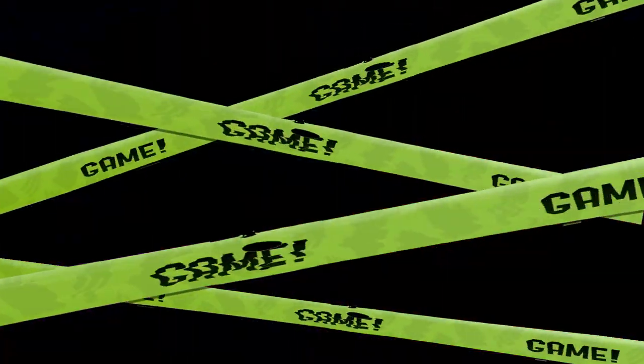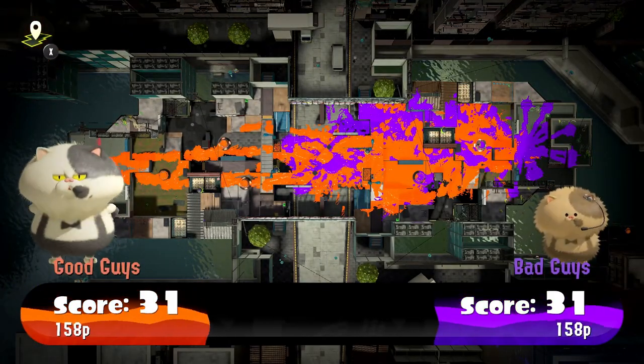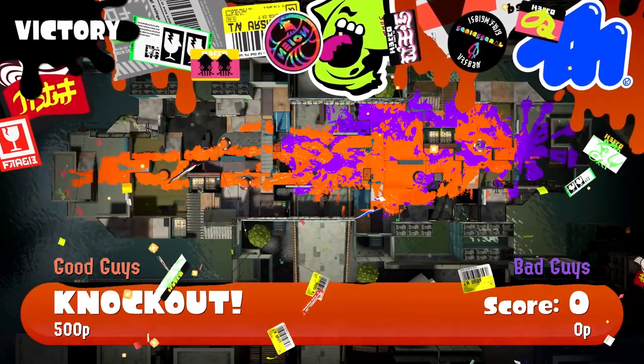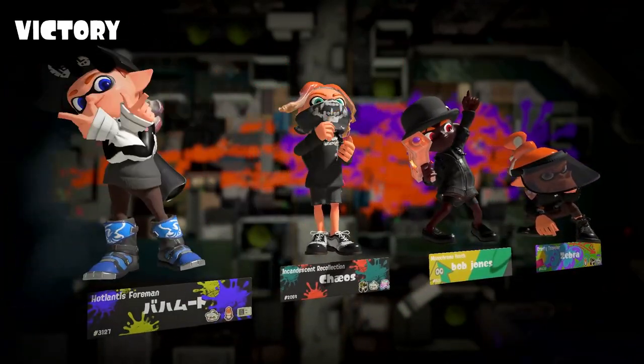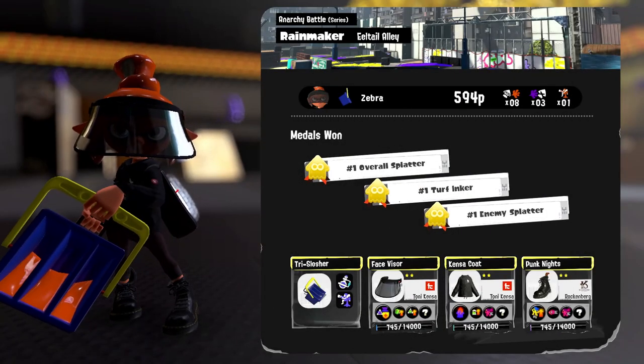Two super successful rounds of Rainmaker in a row — that is great. We definitely got some good splats in that one. Great situations where we recognized they're sort of stuck in this bottleneck — we can throw all the ink and they can't get away from it. We got number one overall splatter, turf anchor, and enemy splatter as a reward. So with that, we're two wins into our attempt of getting five wins. Could we get all five in today's episode? I'm not quite sure, but I'll certainly try.